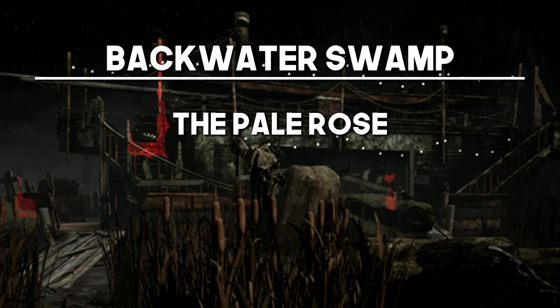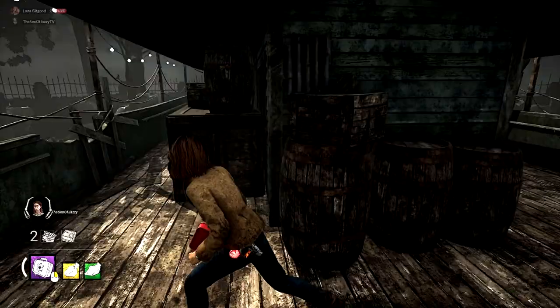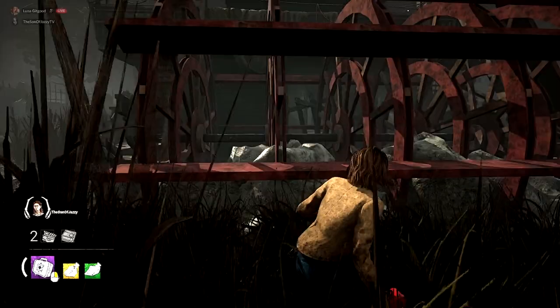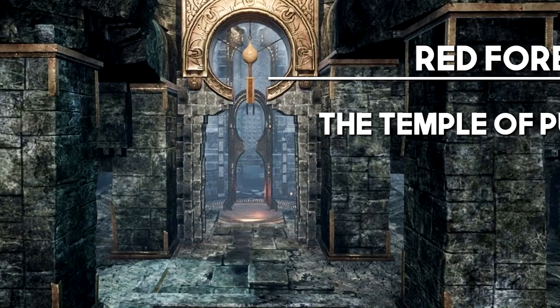For the other Backwater Swamp, the Pale Rose, this one is going to be the boat. There are a couple of really good pallets around it and you'll always be able to run to another loop close by. There are some insane vaultable walls up here as well that can take you to completely different areas of the boat in case you need to use something like a pallet from the downstairs area. Honestly, you can lead a killer here for absolutely minutes at a time — even if they know what they're doing, sometimes it's just insanely difficult to get pressure.